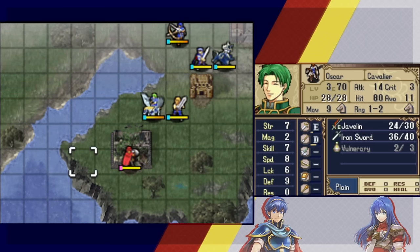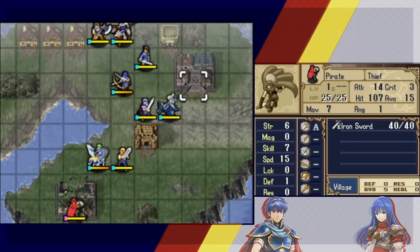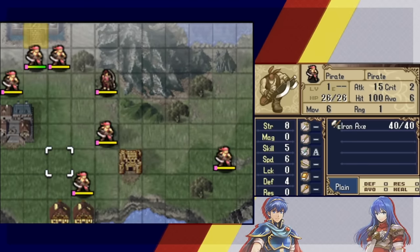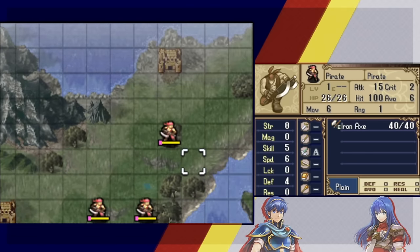Let's look at the map briefly. We have Steve here to destroy — he destroyed one village in the cutscene, so we better make sure he doesn't get another one. Marth can get this village for us. We have an armory to visit after we get some gold. There's a bunch of pirates. These enemies are not quite indicative of how strong enemies get on hard five, but they will destroy you if you don't respect them a little bit.